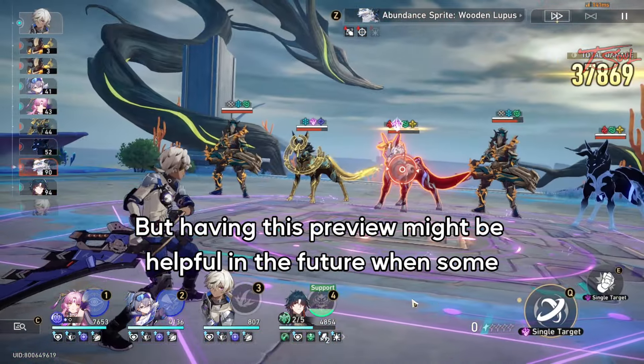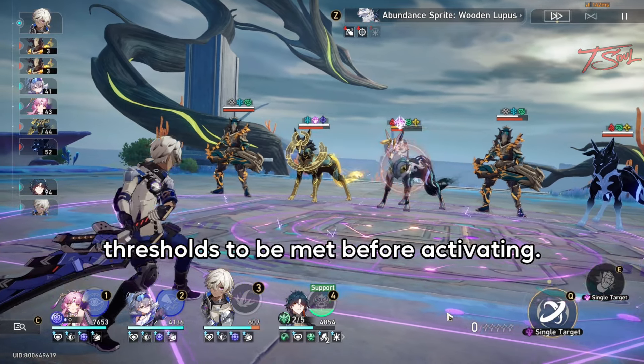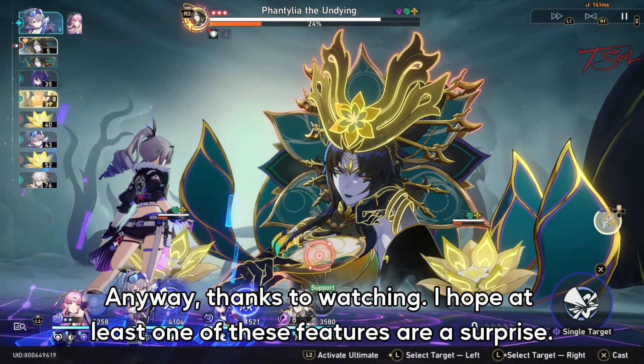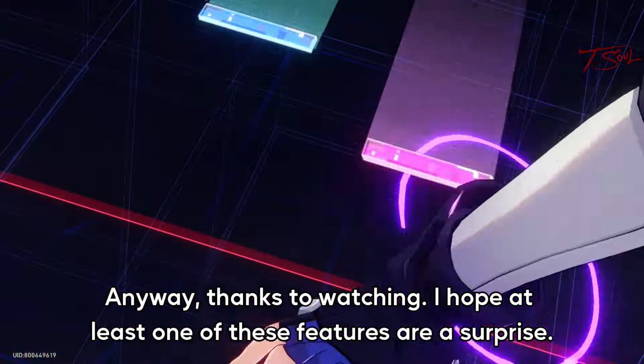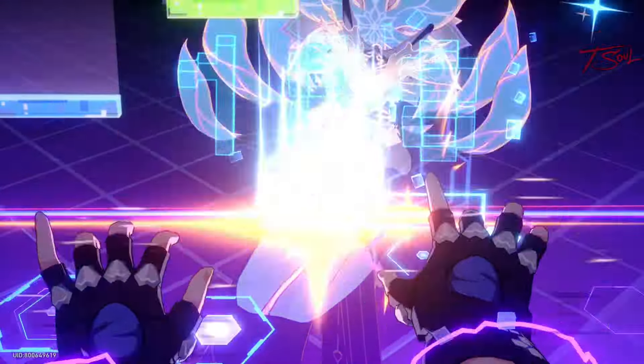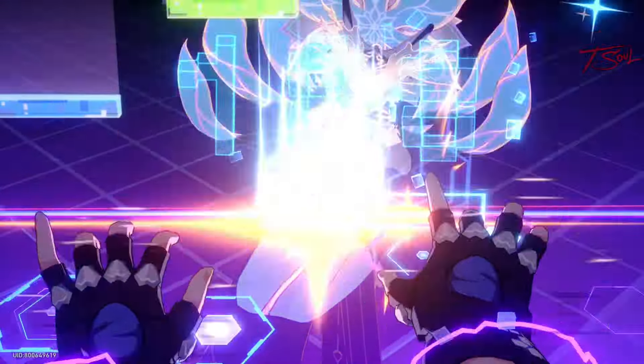Last up is a niche feature: you can preview how much health you lose from some attacks that cause HP drain. This is mostly for Blade and Arlan, since we don't have many HP-sacrificing units yet. But having this preview might be helpful in the future when some powerful effects need HP thresholds to be met before activating. Anyway, thanks for watching — I hope at least one of these features was a surprise. I think the controller freeze frame is really neat. As always, have fun now, dirt Trailblazer.